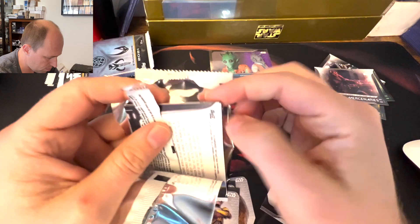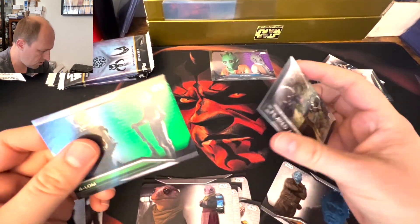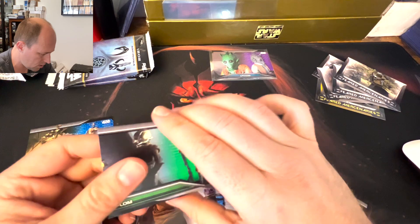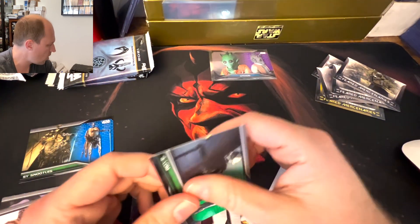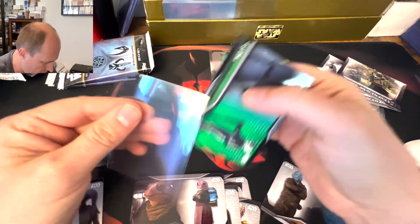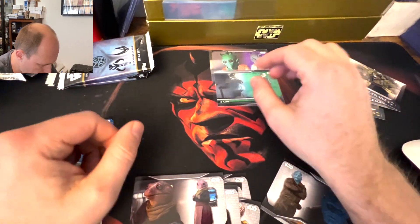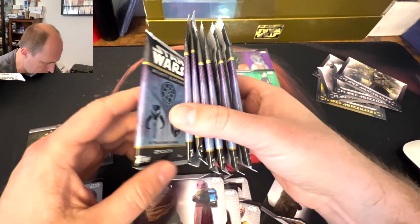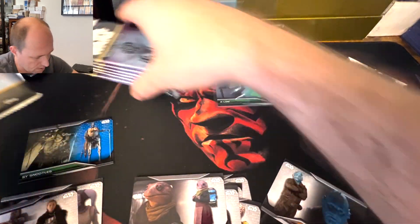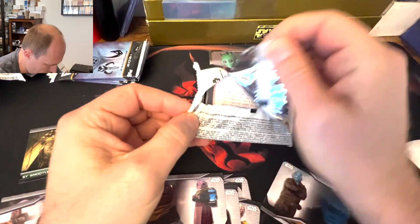That is pretty awesome. Our second numbered card, interestingly enough, is B194. We obviously have all the B1 greens to 150 and have had that for a long time, so realistically these remaining packs probably have nothing.